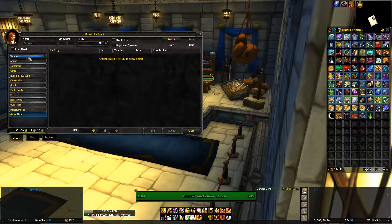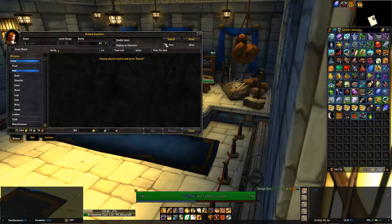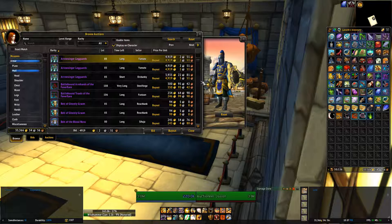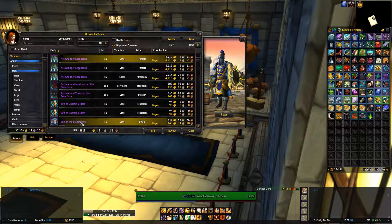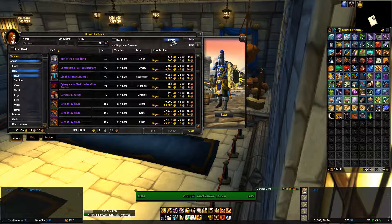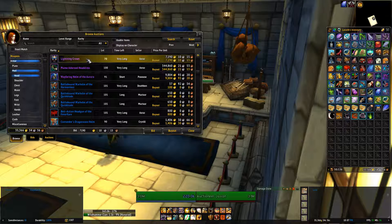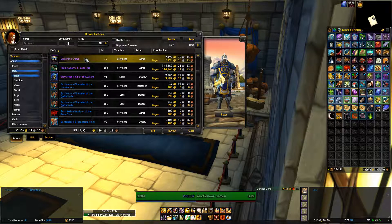There are three tabs. Browse — this is where you look through all the items. You can search by level range, rarity, usable items, and display on character. Display on character means, for example, if I click this and then click on an item, it will equip that transmog so you can see what it'll look like. Alternatively, you can hold down control on your keyboard and click on the item, and it'll do that as well.